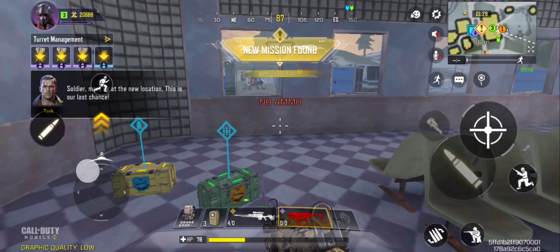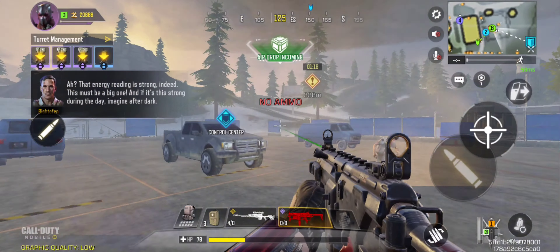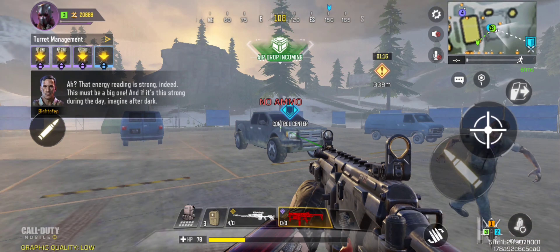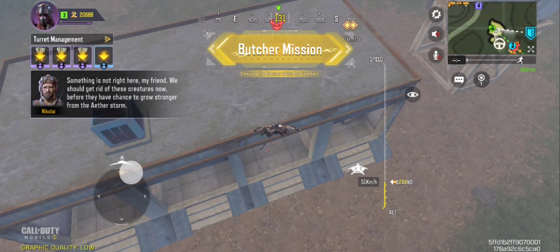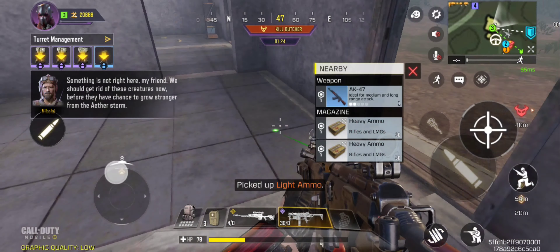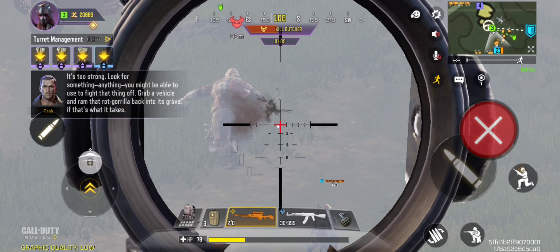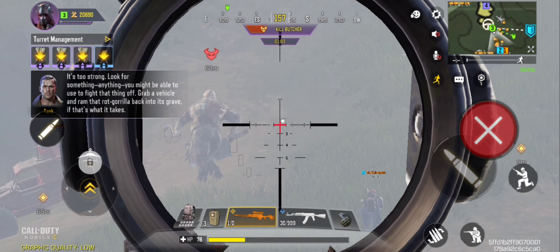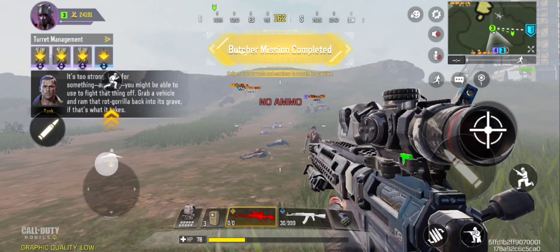This is our last chance. The airdrop has been delivered. That energy reading is strong indeed. Something is not right here, my friend. We should get rid of these creatures now before they have a chance to grow stronger. Look for something — anything you might be able to use to fight that thing off. Grab a vehicle and ram that rock gorilla back into its grave if that's what it takes.